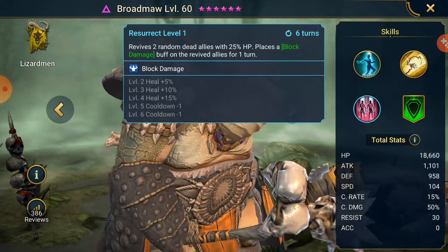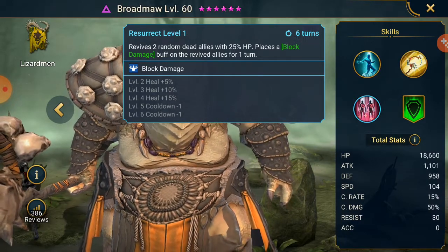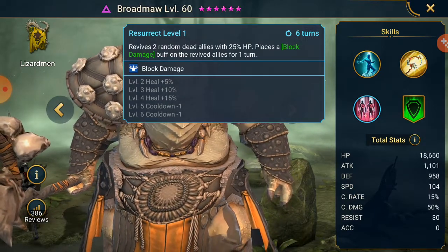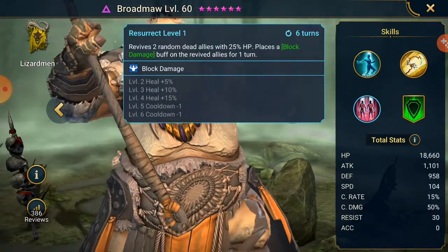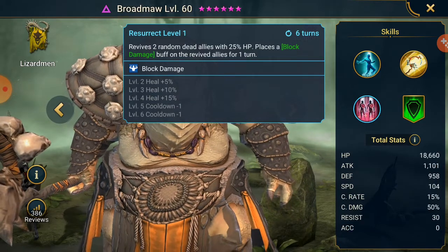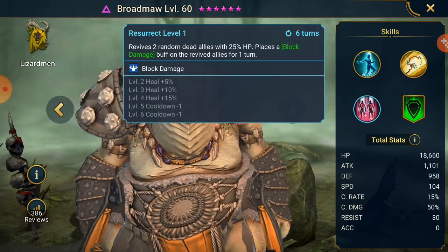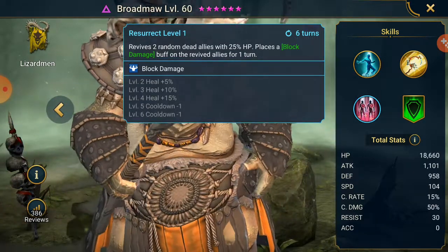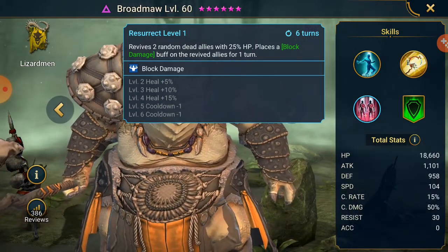Resurrect: revives 2 random dead allies with 25% HP and places a block damage buff on the revived allies for a turn. I'm pretty sure you cannot extend that buff - if you could, Flesh Terror could make it 2 turns. But in Faction Wars and dungeons, if he's built right, he's going to revive your nukers with block damage, meaning they're going to get a turn. You'll potentially have a healer throwing up increased defense, increased attack, continuous heals, or a CC champion to provoke other enemies - allowing those 2 revived allies to survive a bit longer. The block damage is so strong and so powerful in Faction Wars. He is just stupidly good.